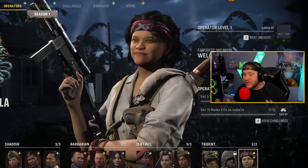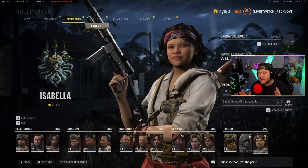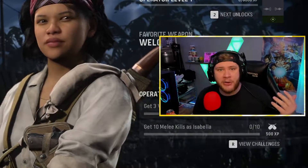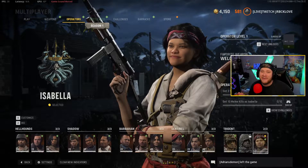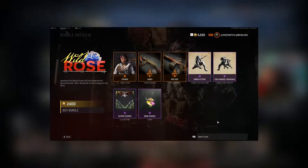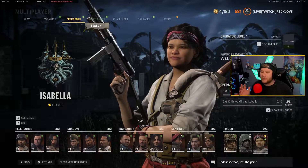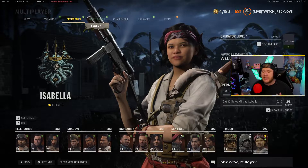Hey, what's going on YouTube, welcome back to the channel. In today's video we have the brand new Isabella operator skin — absolutely sick skin, I like it personally. Of course you always know the old legend: a female operator is going to have a smaller hitbox, so essentially you're going to probably win more gunfights. You can get this operator skin in the brand new Wild Rose bundle, in stores right now for 2400 COD points — a little bit pricey, but it's a brand new operator that comes with two weapons and a couple finisher moves.